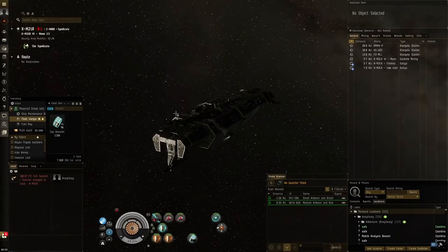Hello everybody, my name is Aceface. Today we're going to be doing some more crab sights — Concord rogue analysis beacon sights, the new kind of rogue drone ratting for capital ships that was released not so long ago.